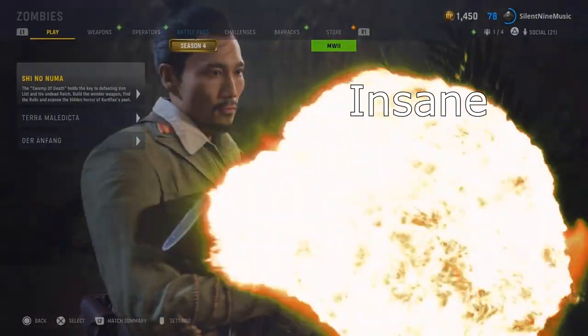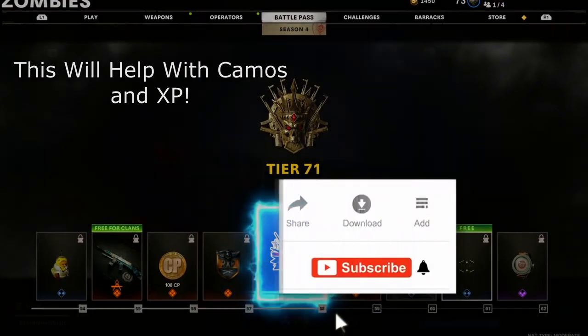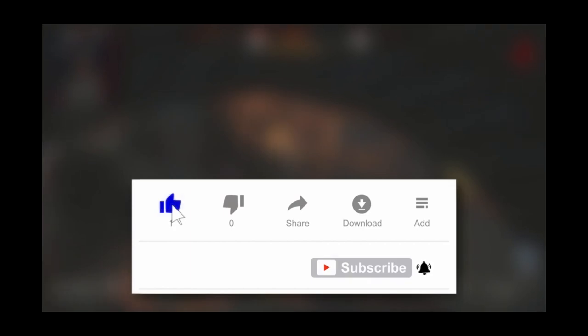Today I have a video on some insane glitches in Vanguard. I'm going to be showing you like 4 glitches, but after you know this method, you're going to be able to do like 20 glitches. This way is just crazy. Shout out to the founders, which will be linked in the description.